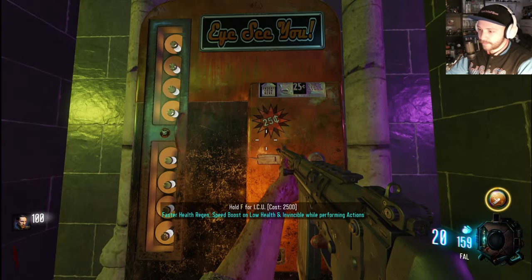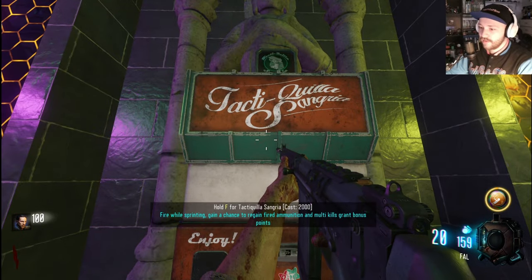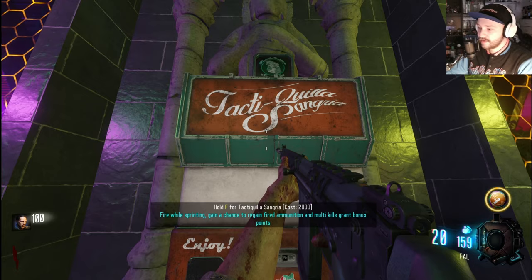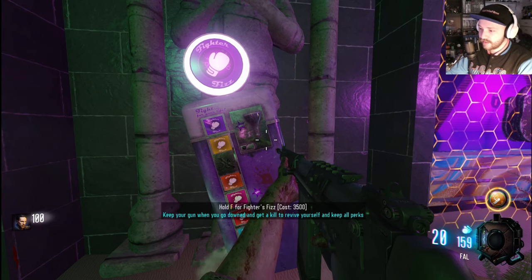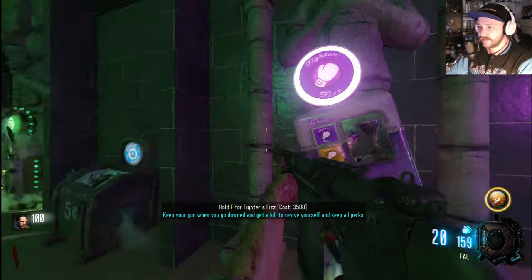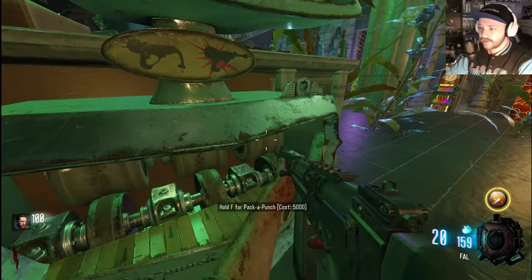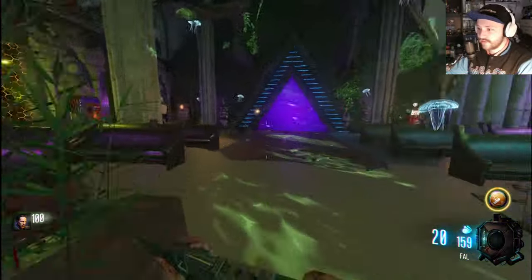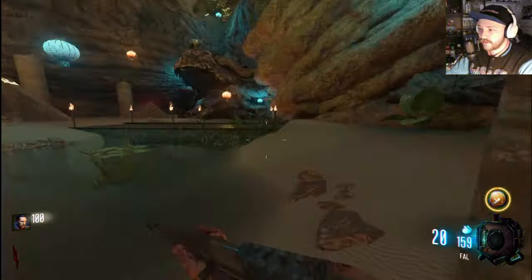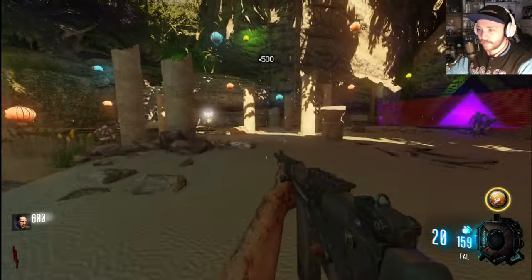There's a shield part in here and I'm not very versed in the modded perks. ICU — faster health regeneration, speed boost on low health, and invincible while performing actions. The green one: fire while sprinting, gain a chance to regain fired ammunition, and multi-kills grant bonus points. Fight or Fizz — keep your gun when downed, get a kill to revive yourself, and keep all perks. And there's a pack punch sitting in here. Let's get into the business — find the teddy bears, start survival immediately and get those 500 points.